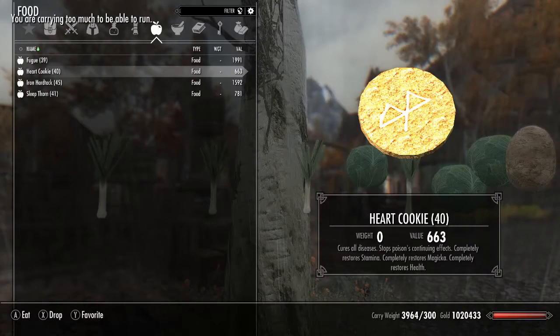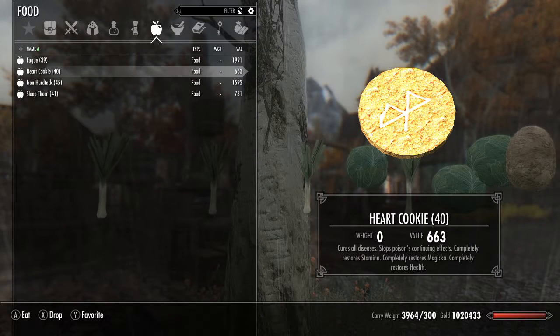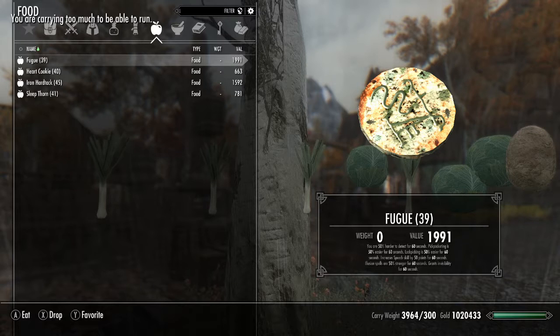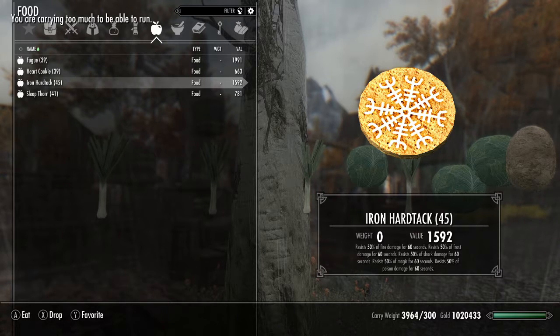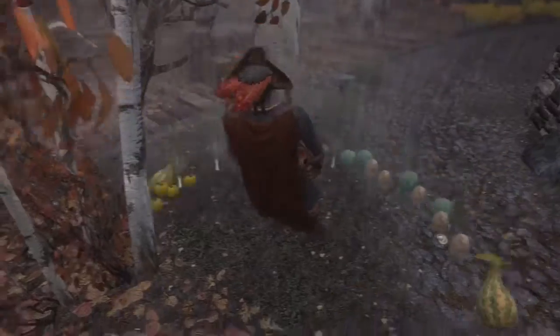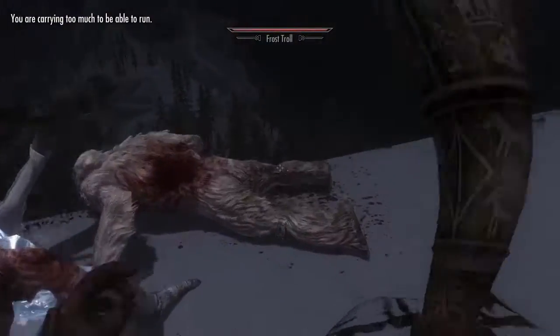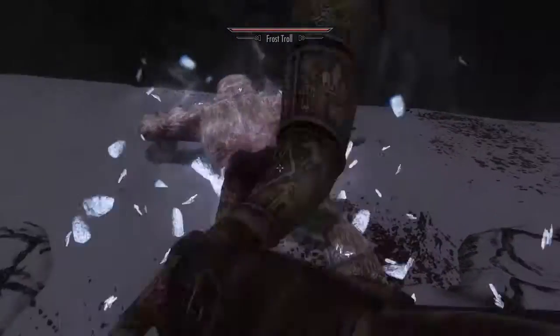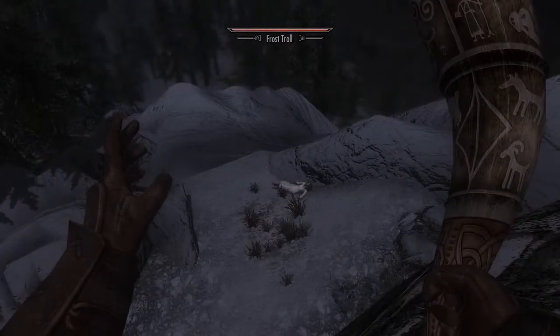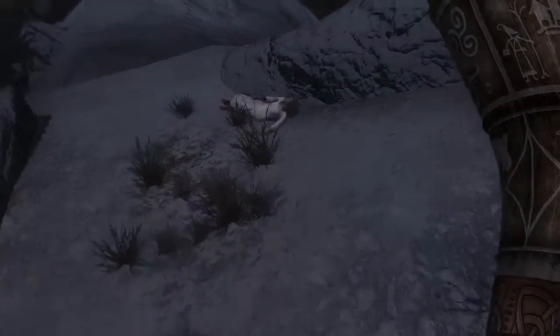The new consumables include heart cookies which cure all diseases and restore your health, mana and stamina fully. Another consumable makes you invisible and fortifies Sneak, Lockpicking, Pickpocketing and Illusion. Iron Heart Attack gives you resistance to poison, magic, fire, ice and shock. And finally, Sleep Thorn is a poison which paralyzes the target. The locations of all 10 damsels and where they will be when rescued are described in the mod's comment section in a sticky comment. I had somewhat of a hard time saving them all but the challenge was fun. If you want them as your follower, the Kerspluie spell from Goldpiles will do the trick.